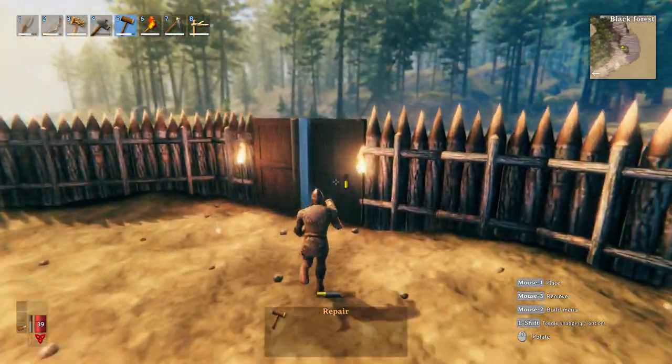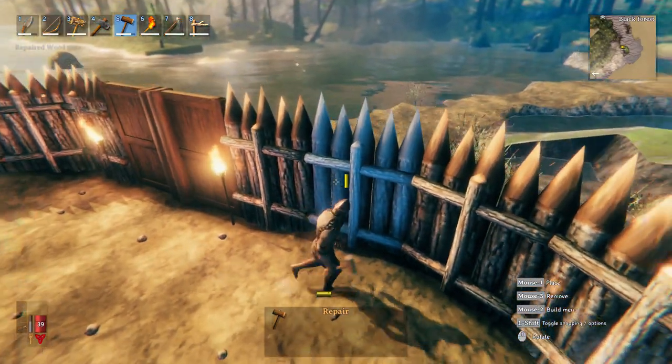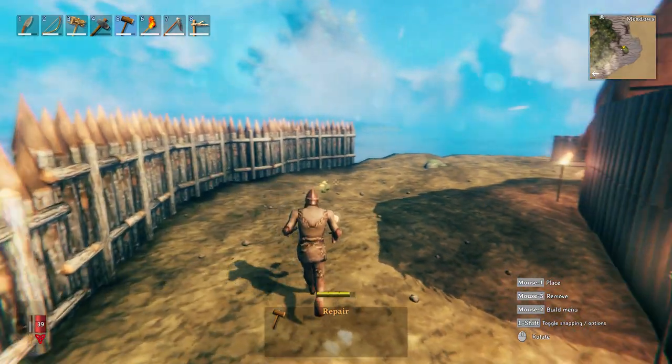I did show you before that the wood that was underneath the thatch roof did not take damage. So it appears that the thatch roof does offer some protection to the other types of structures.